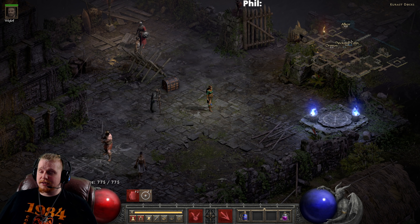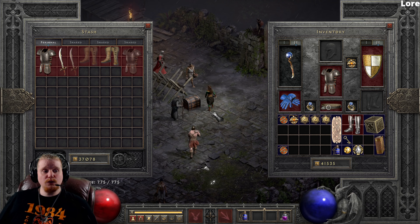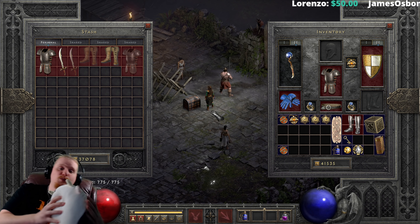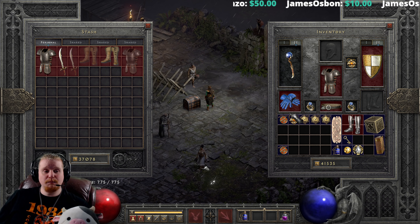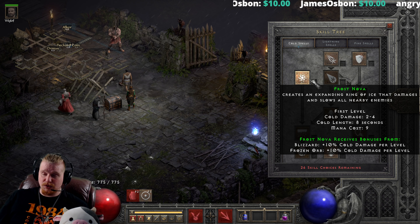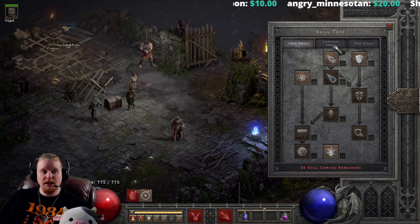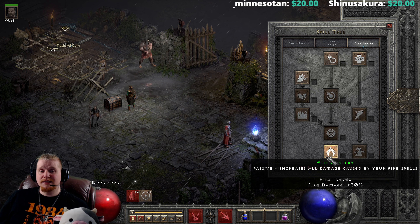Another thing I want to go over is that skill-based damage is king. When you have no equipment — when your weapon is a rusty spoon and your armor is tattered paper — often times the best ally you can possibly have is skill-based damage. Not elemental-based damage, not spell-based damage, but skill-based damage. Any character can do this, but they have to do it properly. Sorceresses are one of the best characters for this because obviously most of their damage is skill-based damage.